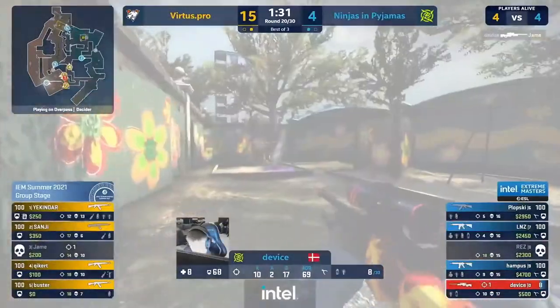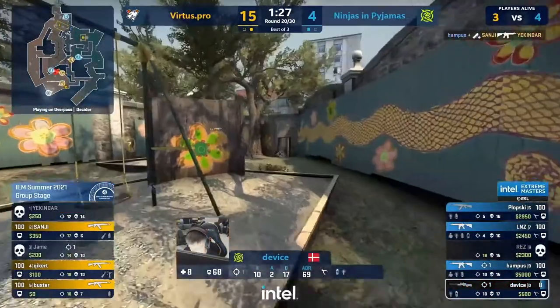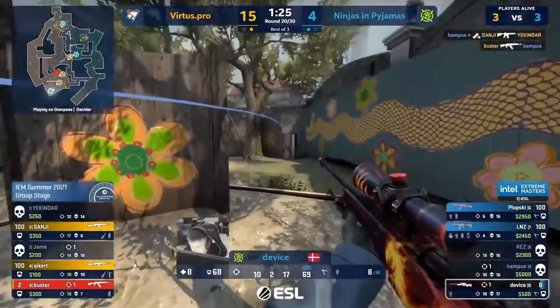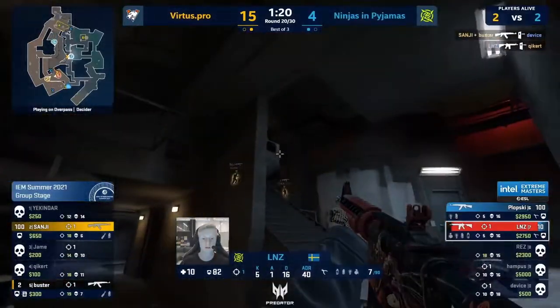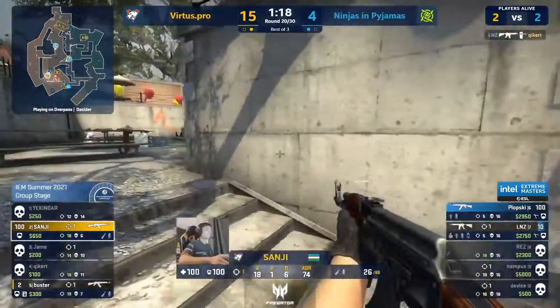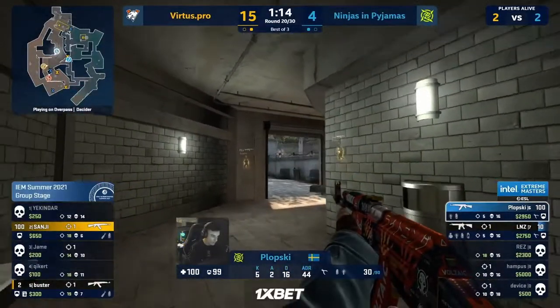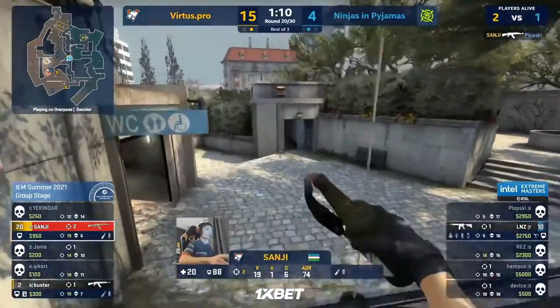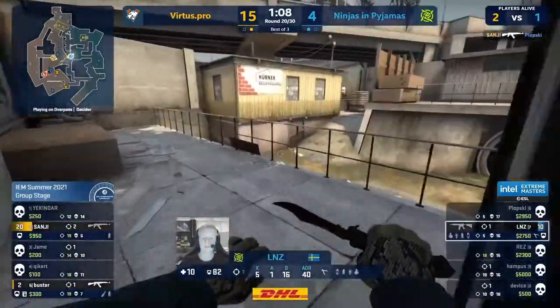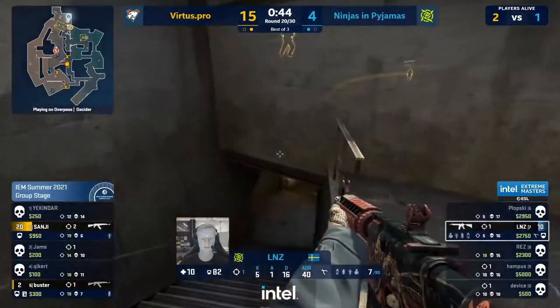We need a new hero, a new point man. Device down low, up in party — trying to hold on. Hampus falls in middle in the meantime. Sanji cancels him out. Is this now the beginning of the end? NIP down to a two on two.